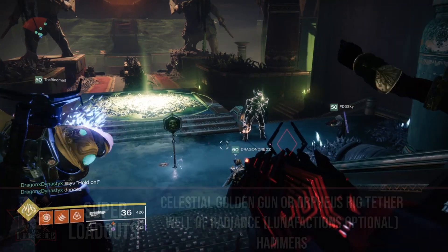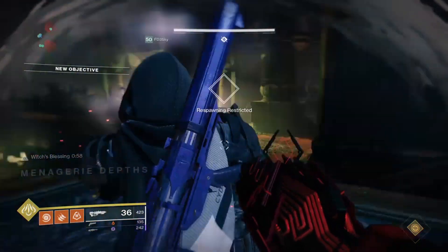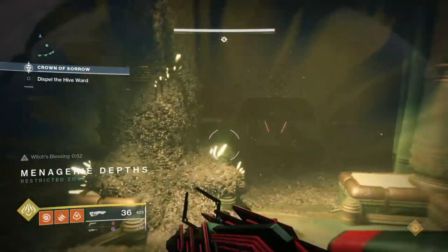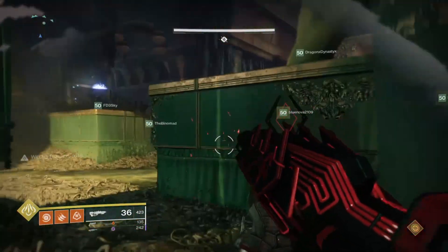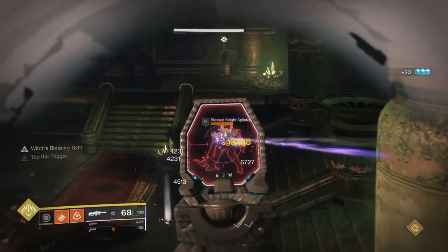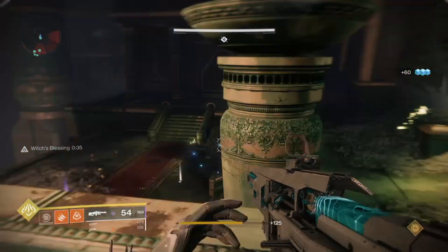To start the first encounter, have three people from your fireteam stand in the green circle. Three of them will be given a buff called Witch's Blessing. Those who do not have the buff will be able to damage enemies without a white outline but not those with it, and the same applies to those with the buff. Now split your team into three groups of two, with each group consisting of one Witch's Blessing buff and one normal. Position each team on the left, right, and centre of the room.